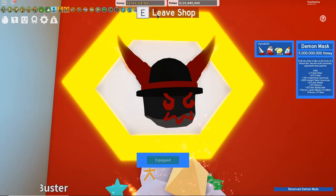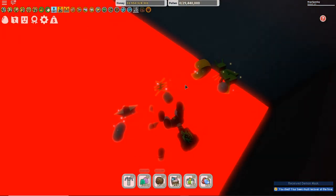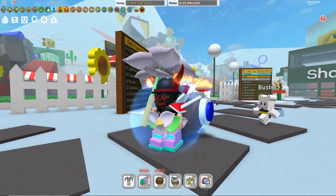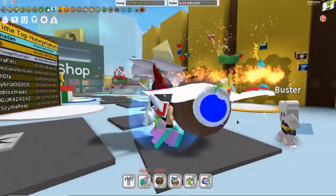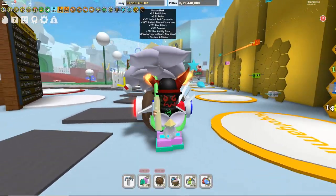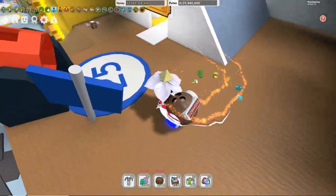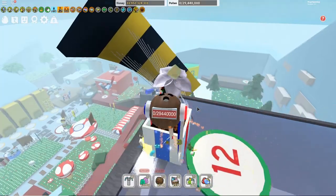There we go. Boom — demon mask! I'm beautiful. I just died because I'm too fast. Too fast for you losers. Look at me. I like it. It doesn't go at all with my style — I look like a mismatched little idiot. But I'm super powerful, believe me. I'm the most powerful god in the universe. I like the flames that come out — that's kind of nice. Now that we got this we can head over to the wind shrine.